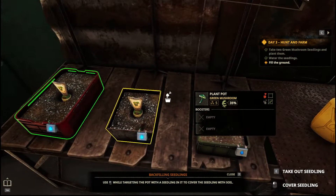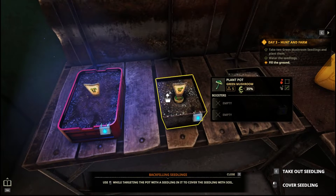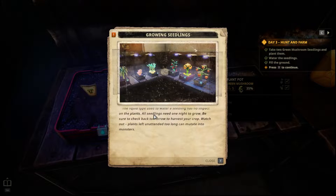Fill the ground — oh cool, I love that we can grow stuff. The liquid type used to water a seedling has no impact on the plant. All seedlings need one night to grow — be sure to check back tomorrow to harvest your crop. Watch out: plants left unattended too long can mutate. Excuse me! I thought we were doing good. Now we have to go out into the wild with the mutants, and now you tell me my plants can turn into monsters!